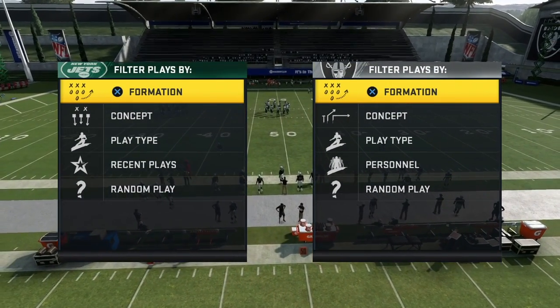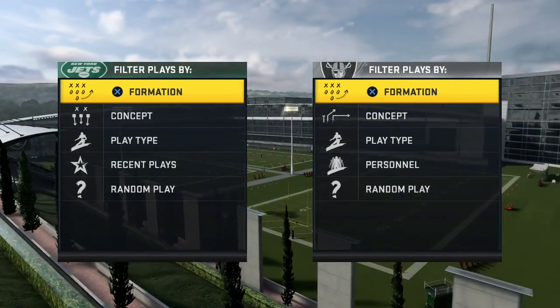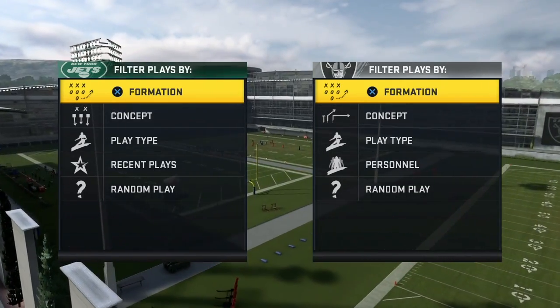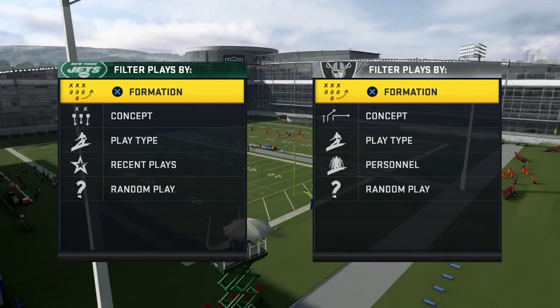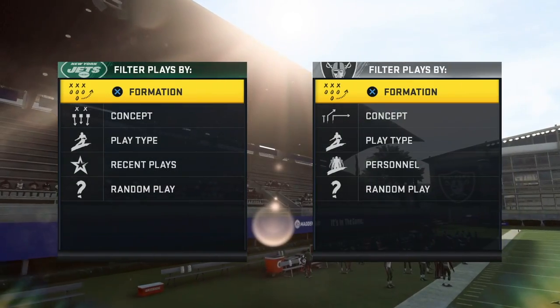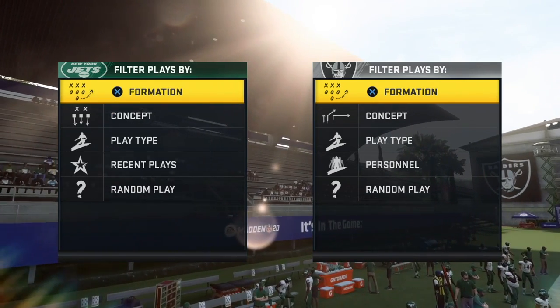We are going to start this defensive ebook with a bang. I'm going to teach you the best new Madden 20 defensive concept bar none. This is something that you couldn't do last year — you could do it now and it is fabulous as far as blitzing. What we quickly realized is that the way that you need to blitz in this game is to have guys in the gaps.